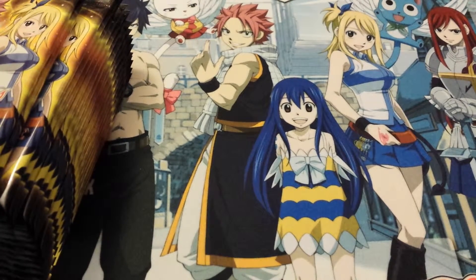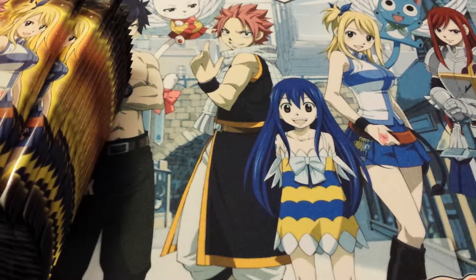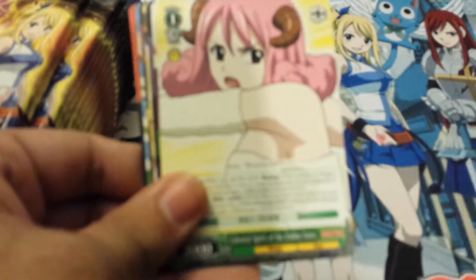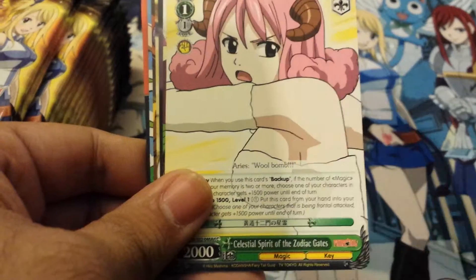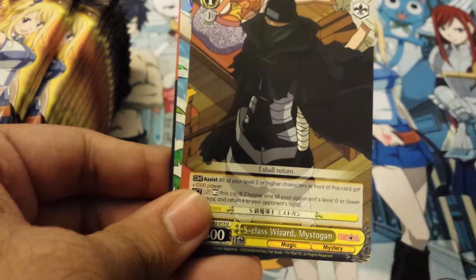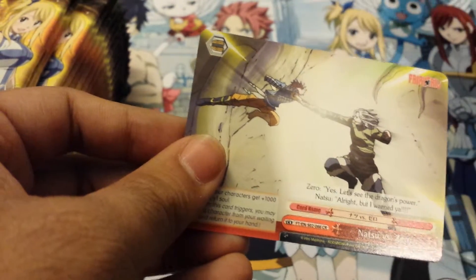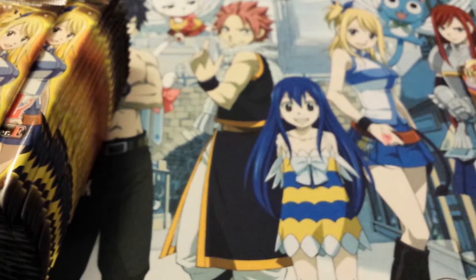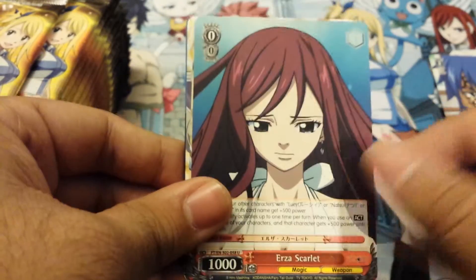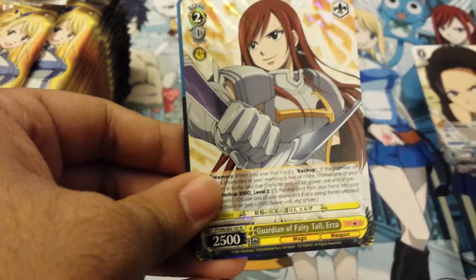Back to pack number one, let me clean up all this mess afterwards. If you guys watched the first opening you're probably seeing a lot of this stuff. There we go — Juvia, and that missed again, another one nice. Another one — Natsu versus Zero. A lot of people said the gate cards are really good.